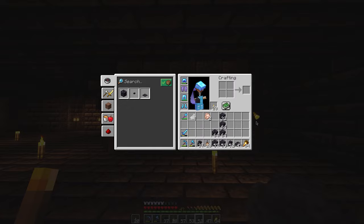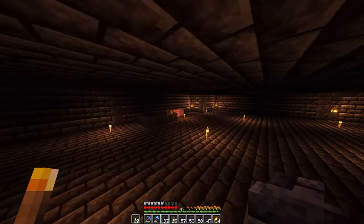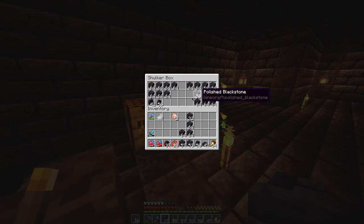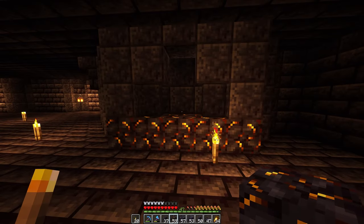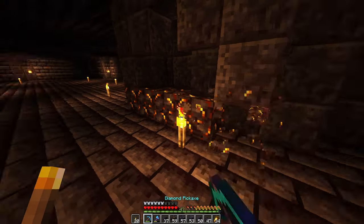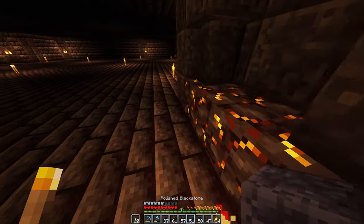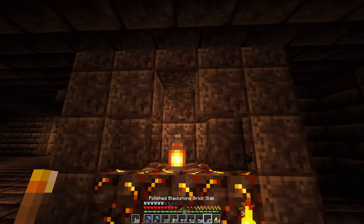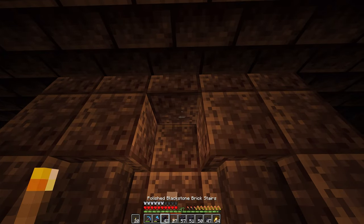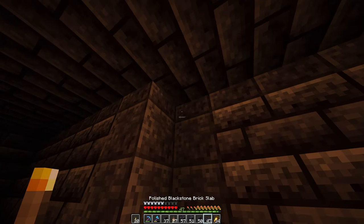We should make a little thing out of this - not a memorial but something. Oh, got some gilded blackstone - why not! So let's gild this area here, just the middle bits. I'd like to have a lantern here - that'll do. Okay, something like that, yeah that's fine.